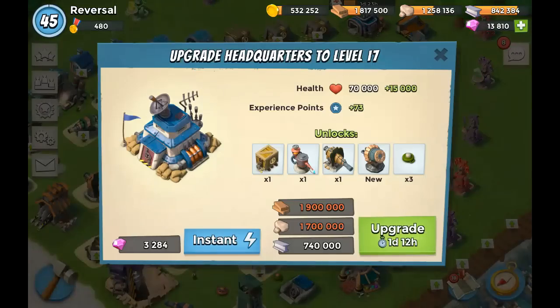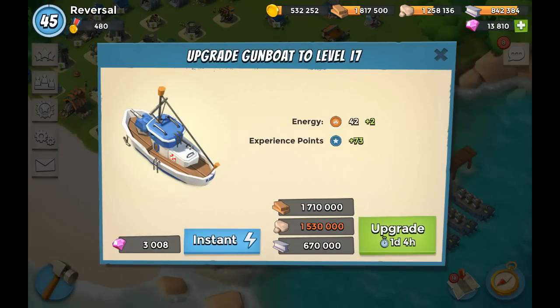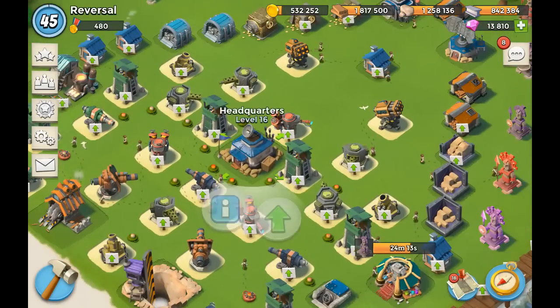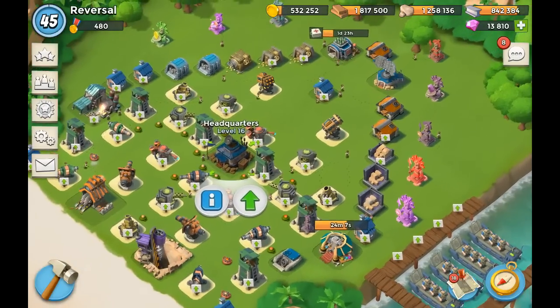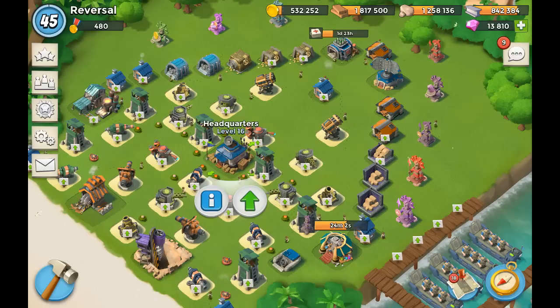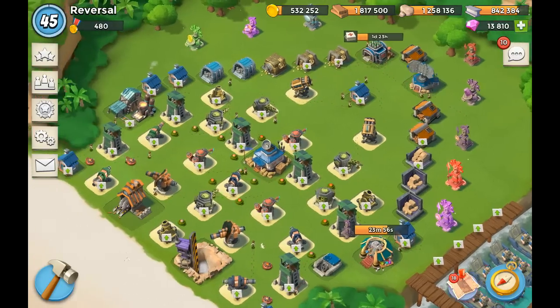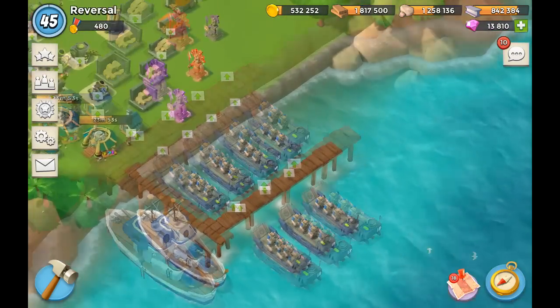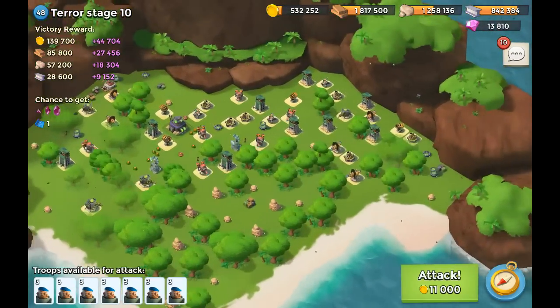I'm saving up for my headquarters - I almost have enough, just need a little more wood and stone. I'm also considering upgrading the gunboat, or maybe even the armory, but I think it's going to be the headquarters. And you guys can see at the top right corner I've got 13,000 gems - that's going to be for an upcoming diamond frenzy episode. But first I need some diamonds to recharge units, so let's give this grenadier run a go.